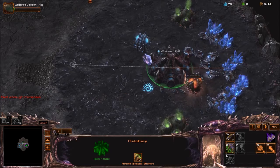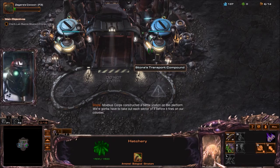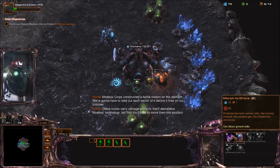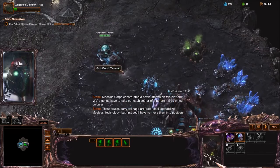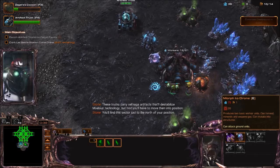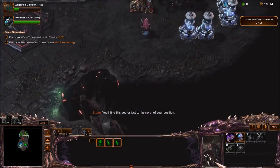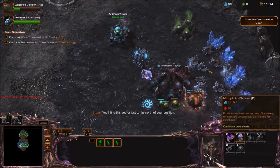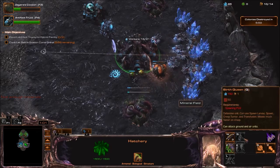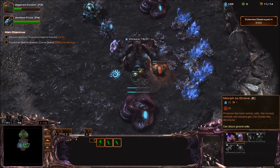That's not gonna be good because I don't know it. Take out each sector of it before it fires on our colonies. These trucks carry Laga artifacts that'll destabilize Mobius' technology. But first, you'll have to move them into position. You'll find this sector just to the north of your position. Oh, looks like we're fighting Protoss. And that looks like our secondary base too.